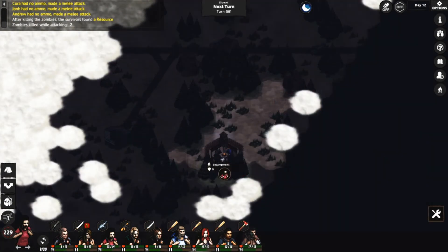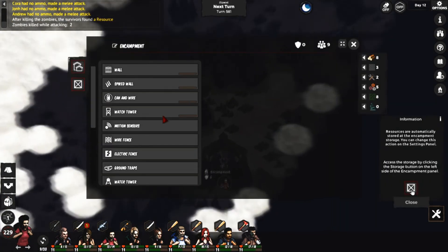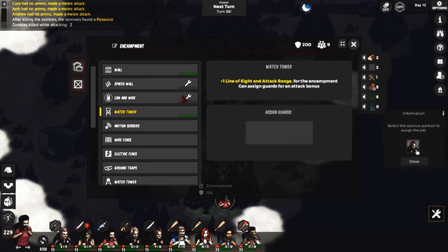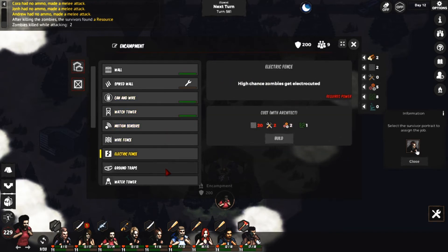I have two minor complaints. First, I wish that when I'm scrolling through a menu, my game view wouldn't be trying to scroll out as well. Normally you scroll to get the camera closer to or further away from your survivors, but if I'm trying to scroll down the building menu, my camera scrolling at the same time doesn't help.